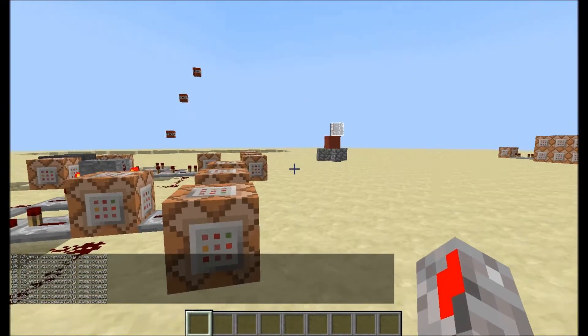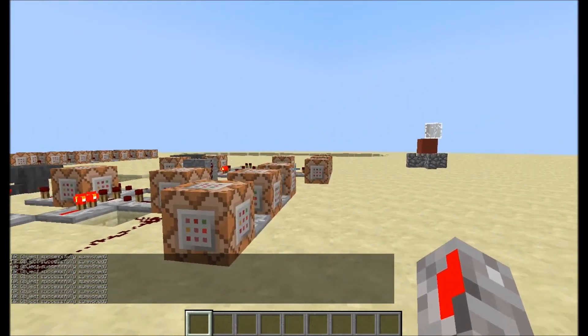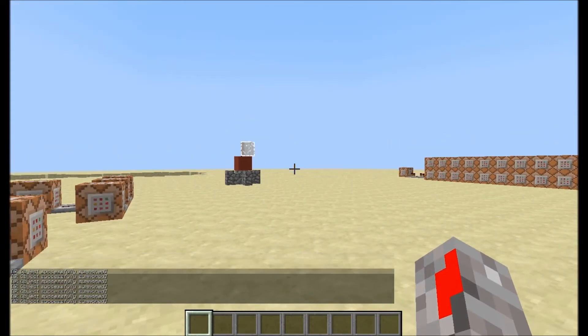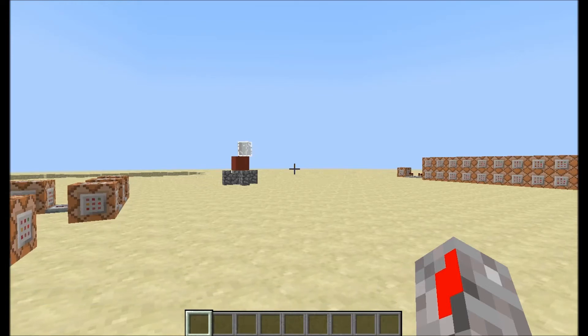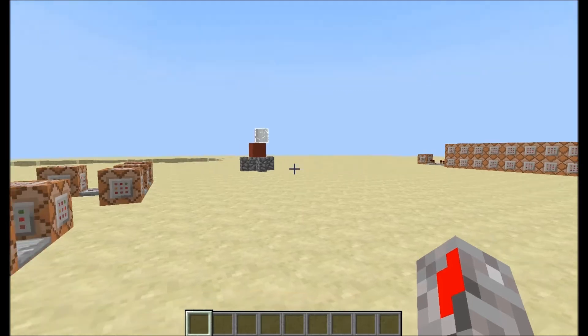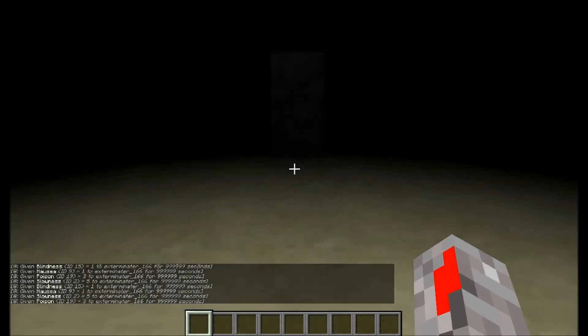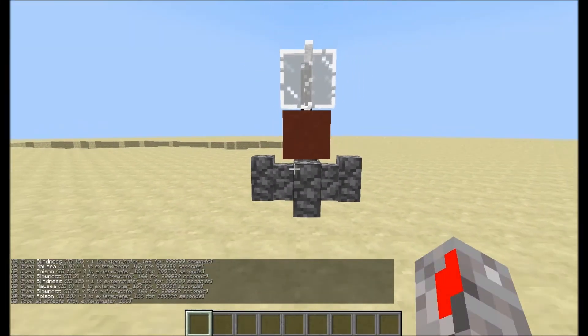Now we'll go on to the Guardian. This system is automatic and running — I don't have to do anything to activate it. The Guardian, basically in Call of Duty, sends this heat wave or ray that damages you, slowly kills you, makes you walk slower, and blurs your vision. So, how I simulated that here: if I go and walk in front of it, I will get slowness, blindness, nausea, and poison.